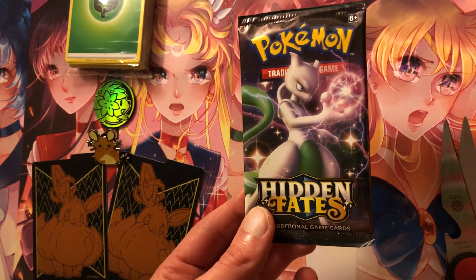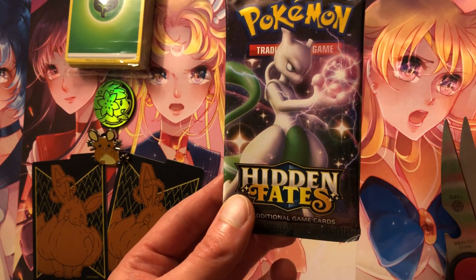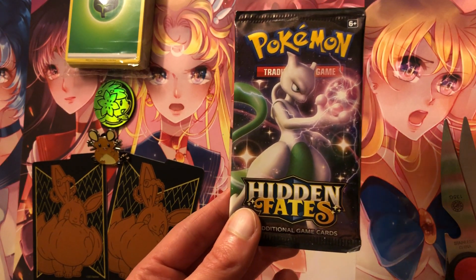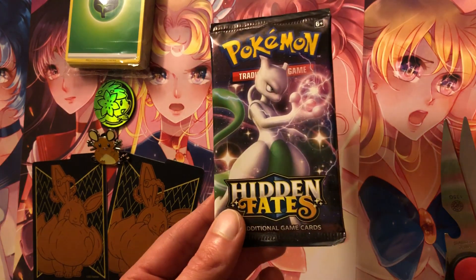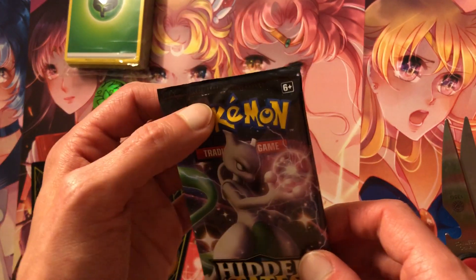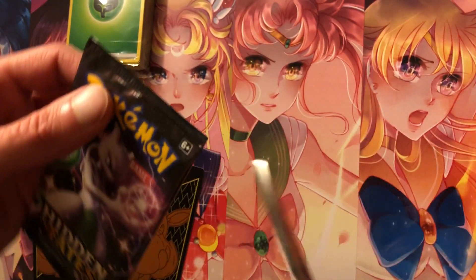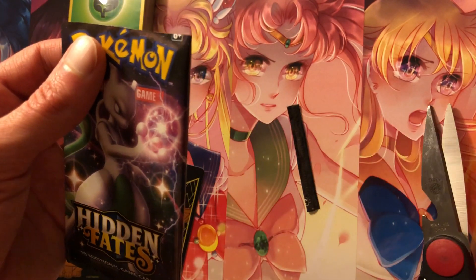Good evening. About to do this awesome Hidden Fates Pokemon Booster Pack opening. Got some extra goodies when I got this online for just this being the initial purchase, but that's pretty cool. Got Shiny Mewtwo using Psychic or Aura Sphere on the front, so let's go ahead and see what this has possibly got in store.